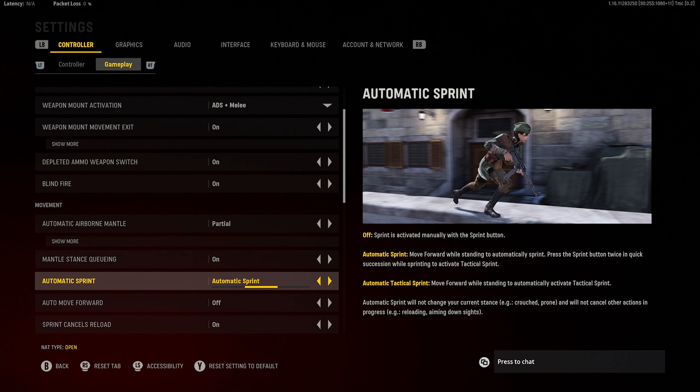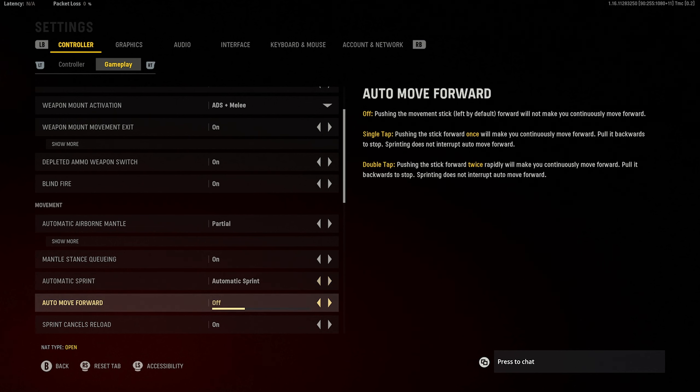Auto tactical sprint: in my tips and tricks I said people sprint too much because they have auto tac sprint on. I understand why — it saves your left thumb — but it gets you killed because you're constantly sprinting, and it makes your ADS time and sprint-to-fire time worse. I would not recommend it. What I have instead is automatic sprint, which means moving your left stick without clicking in will sprint you, but it won't tactical sprint. It's a happy medium.